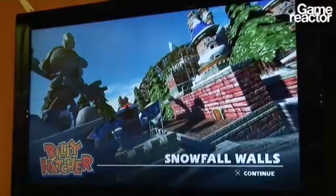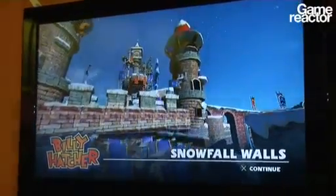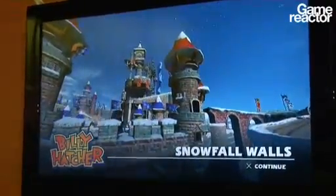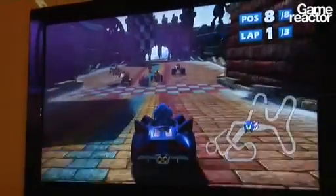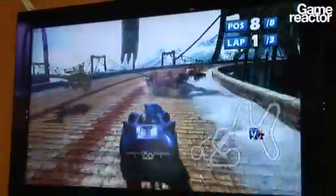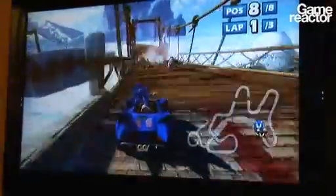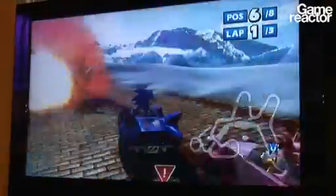Nice and colorful, not too serious. Here we are on Snowfall Walls - that's the name of the course. It's a little bit of snow, a bit of ice - that's the Billy Hatcher level. There are actually eight cars on the course. You could only choose four to play from, but there's eight here. You may recognize a few of the other guys, like Tails in his plane and Big the Cat on his motorbike. So you can already see different vehicles to choose from - it's not just karts.